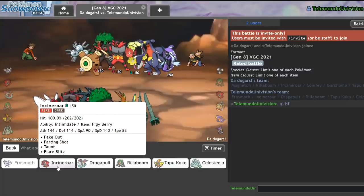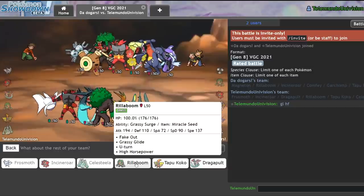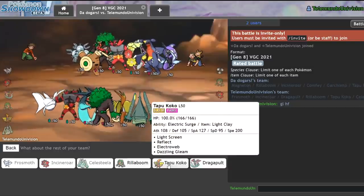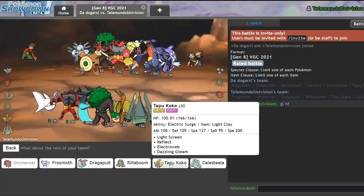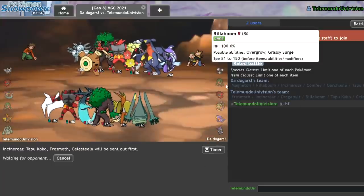I think I can go Frostmoth and Incineroar on lead and bring Celesteela in the back. Maybe I'll actually go Incineroar and Tapu Koko on lead with Frostmoth and Celesteela, just so I can get up screens reliably. It just makes it a lot easier.